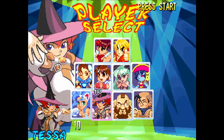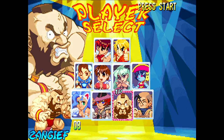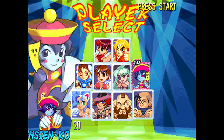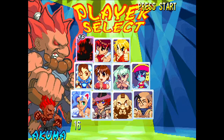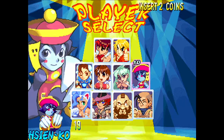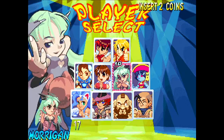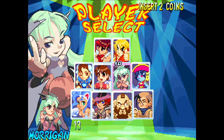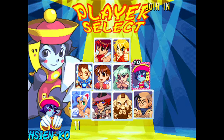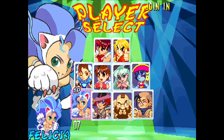We've got Ryu and Ken, obviously, like we do in every game. We've got Akuma and Dan, who are the secret characters that you just easily select on the main character screen. We've got Chun-Li, we've got Ibuki from Street Fighter 3, and we've got Sakura and Zangief — those are all our Street Fighter characters. The game also includes Felicia, Hisenko, and Morrigan from Darkstalkers.